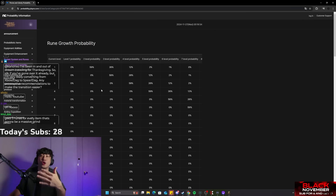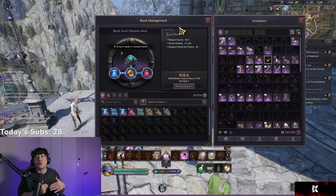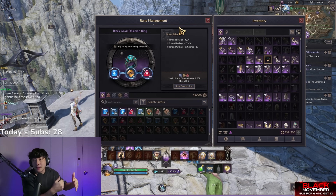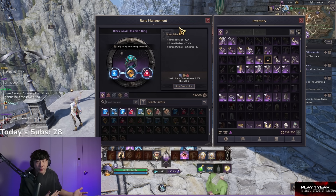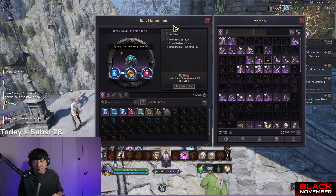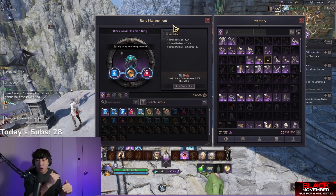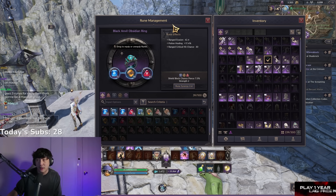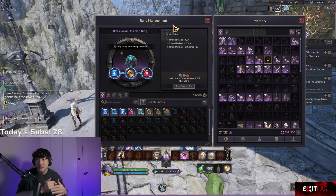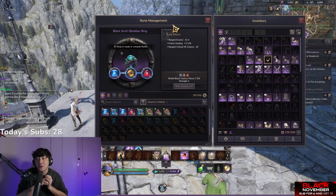There is a rune growth probability chart which I'll link in the description below. It's very fast to upgrade your runes in the beginning, but as you get closer to level 60, it becomes a grind — the upgrade chance is reduced. The rates in KR have actually been buffed recently, and I believe you can now jump multiple levels at once rather than just one. It's a very long grind to 60, and I genuinely hope they don't make it as grindy in NA.